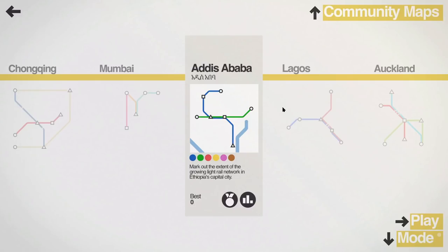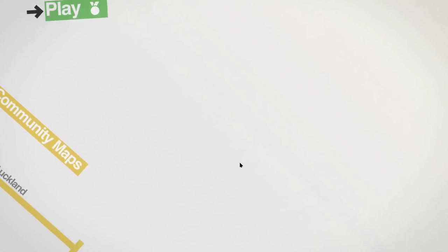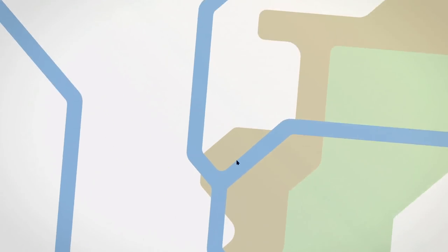Hey, today we are playing a brand new level of Mini Metro. This one is called Addis Ababa, which is a city in central Ethiopia, I believe. It just makes for a very beautiful language there. And we're going for the two achievements attached to this one: deliver 500 passengers, and then deliver 1800 passengers using only loops. So I guess we'll put marker on for that one to make sure we don't mess it up.